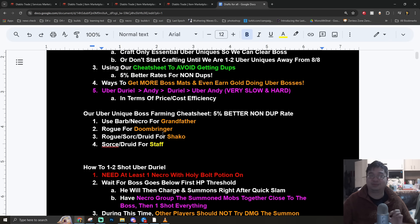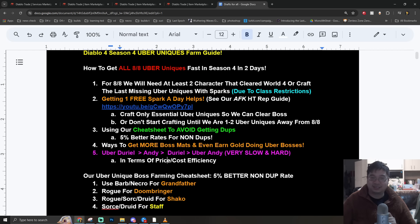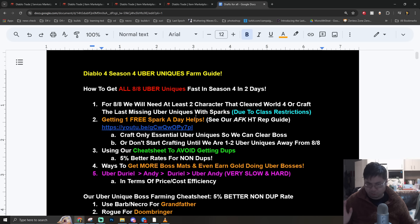In the second half of this video we'll talk about how to get more boss materials and which uber bosses you want to be fighting versus the normal ones, because of cost and price efficiency - getting the cheapest value to go for boss runs and maximize your chances of getting uber unique items. Make sure you use the timestamps for those different guides.